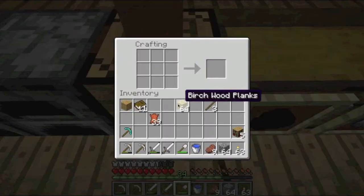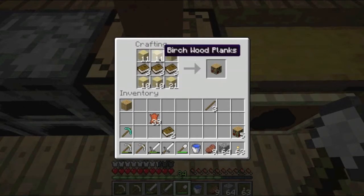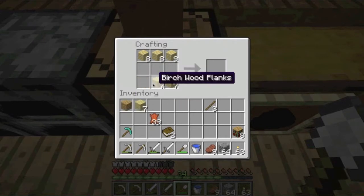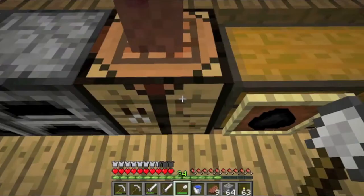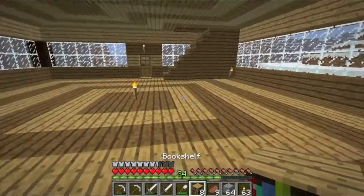Where did all my books go? Oh, I just dropped them on the ground. I just throw books on the ground because I'm that kind of person. Okay, that's eight bookshelves — that's probably all we can make now.